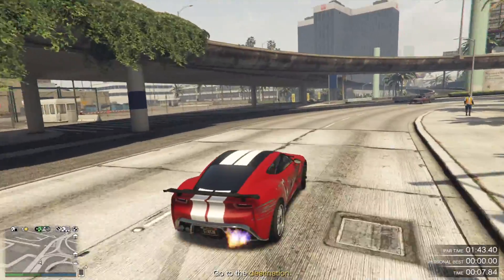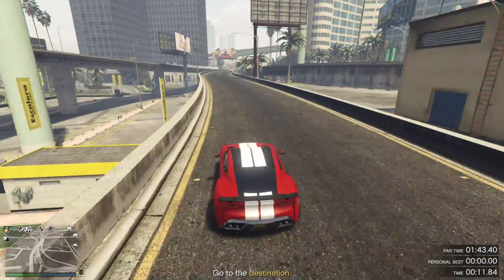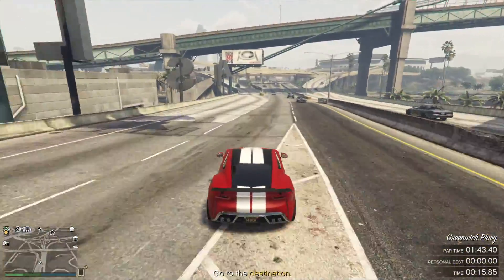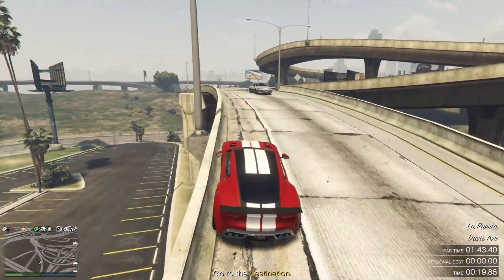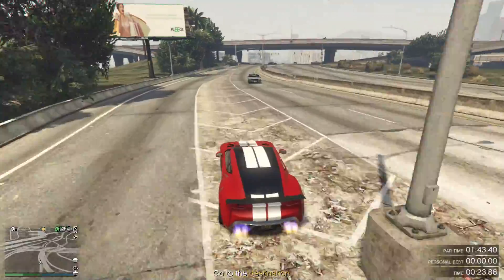Particularly because of the tight roads you're going to have to go through and the oncoming traffic you will have to deal with, it's going to be essential, especially during this bit right here, that you go on the inside and slow your car down. Just let go of your throttle so you can smoothly go past these cars.